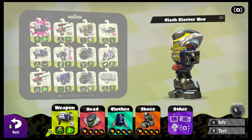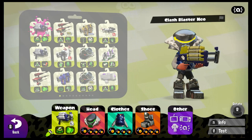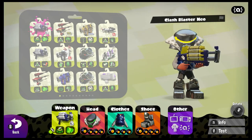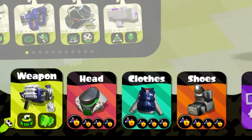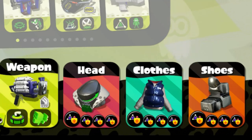Alright guys, let's stop kidding ourselves. Everyone knows the best ability in this game is Bomb Defense Up Deluxe — and that's because it's two abilities in one. So use that. Now here is the gameplay.